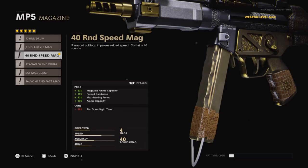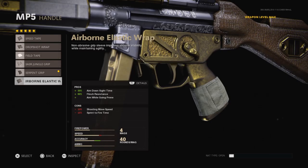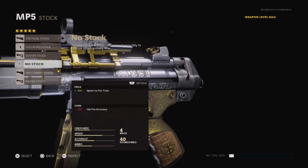For the barrel, I recommend any one of these three options. For the body, always use the Target Designator. Under barrel will always be the Field Agent Grip for vertical recoil control. For the magazine, I seem to be doing really well using the 40 Round Speed Mag. If you don't like the ADS speed decrease, then use any other magazine that fits your play style.